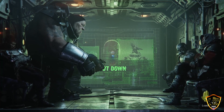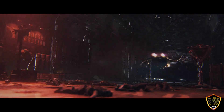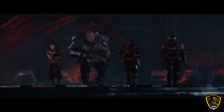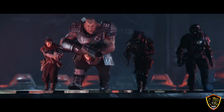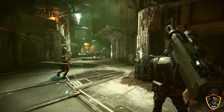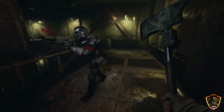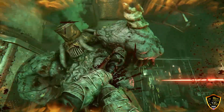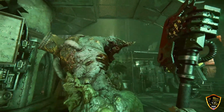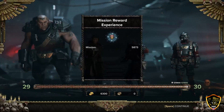Every mission has a primary objective, which can be anything from retrieving vital supplies to assassinating an arch-heretic. Inquisitor Grendel's trusted servants will update your strike team's progress and goals as you fight your way through the map, offering guidance, new objectives, and occasional praise as the situation merits. Succeed or fail, the end of round will summarize your performance and tally any rewards.